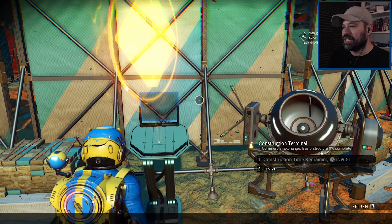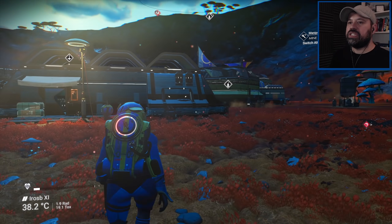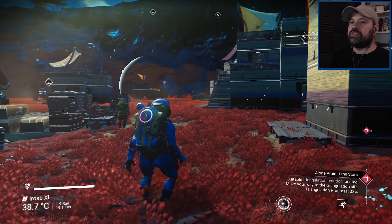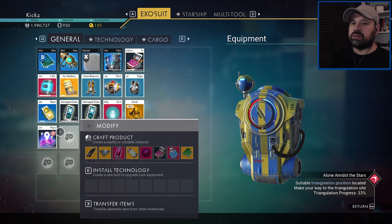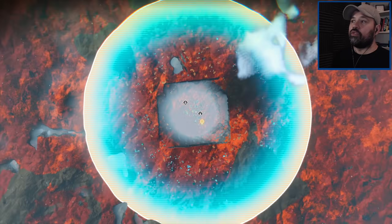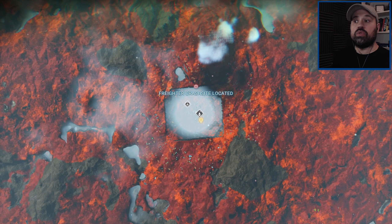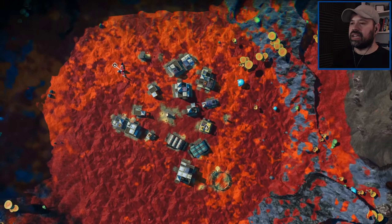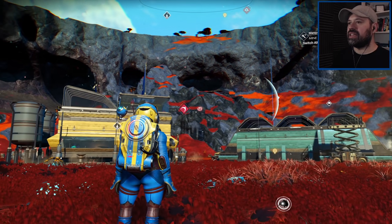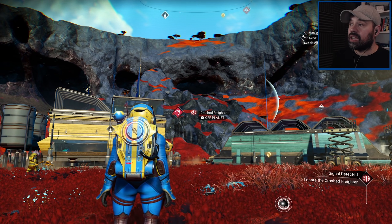This is amazing - building the commercial exchange will give a 30,000 increase in productivity. Now, before we leave this planet to go to the toxic planet, I want to read the map. Hopefully the crash site will be on this planet. Oh - crash site located! Nice, I like it.